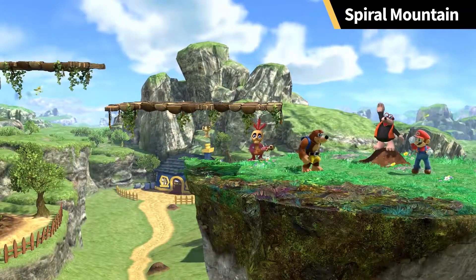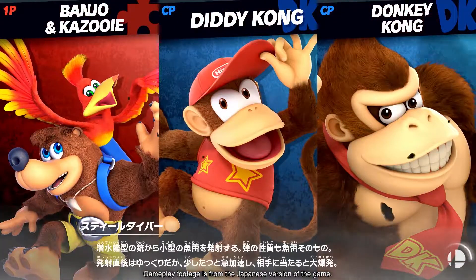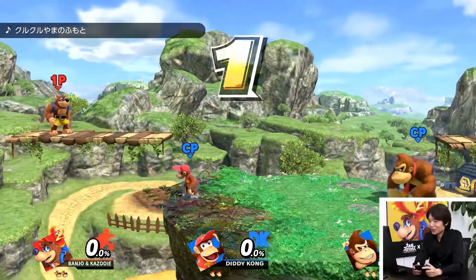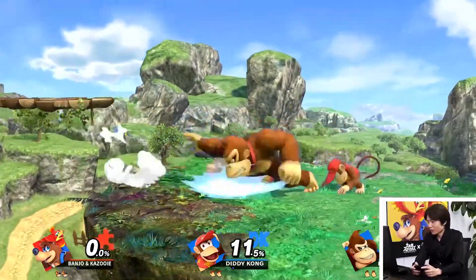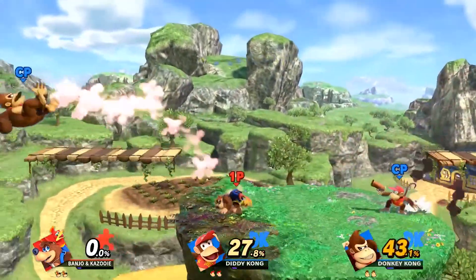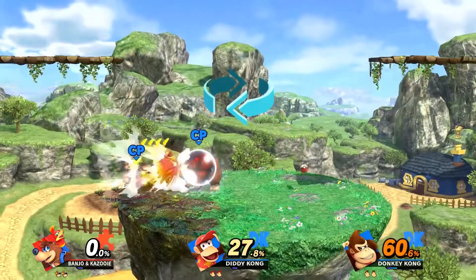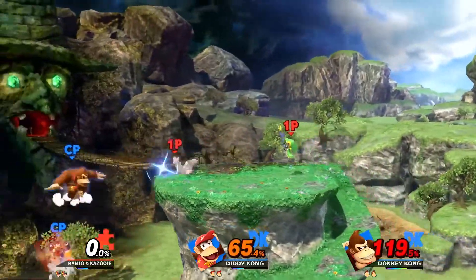Now that we've covered both the fighter and the stage, let's jump into some actual battles. Sakurai is going to play Smash with two controllers - two fighters in a team battle: Donkey Kong and Diddy Kong versus Banjo and Kazooie. One on two. Since there are two on my side I should be fine, right? Probably not. Looks like I'm going to get beaten up pretty bad. Eggs can be fired forward or backward - useful at times like this. Thanks to Kazooie, they have a relatively wide range.